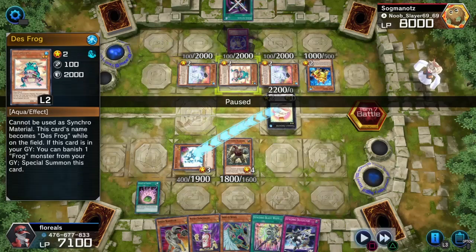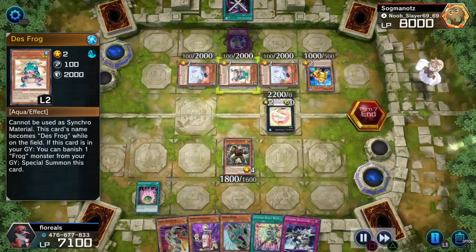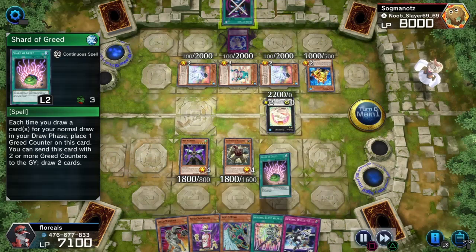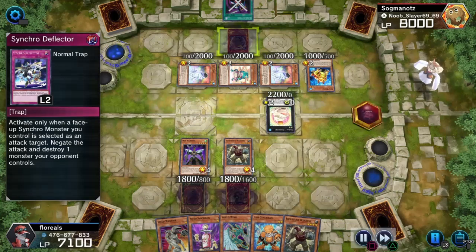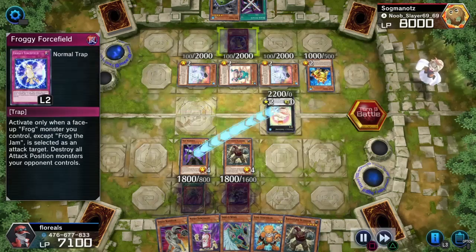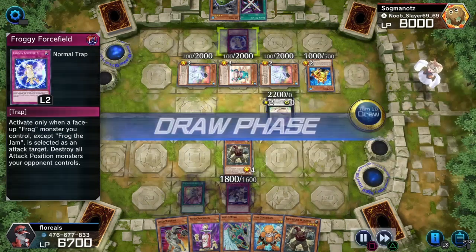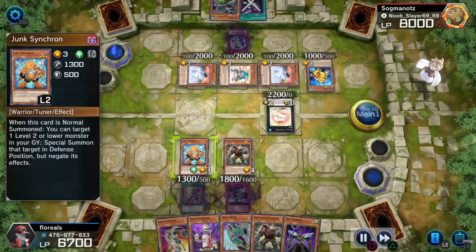They don't know who to attack — that's essentially how this typical strat works. You can also do this with Magician's Valkyria for a Dark Magician deck, or Marauding Captain for a warrior deck. I also got Block Attack up here. I've got Froggy Force Field as well — if they manage to attack one of my monsters, all their monsters in attack position end up getting destroyed. Oh look, he summoned Junk Synchron.